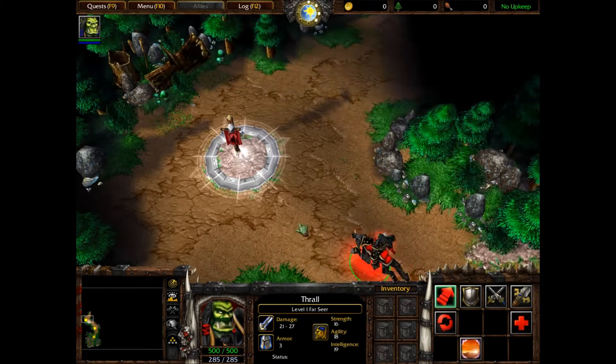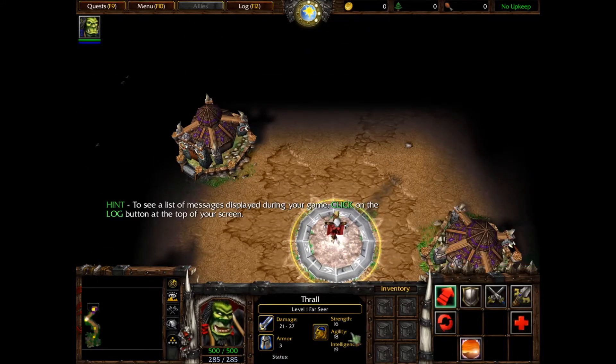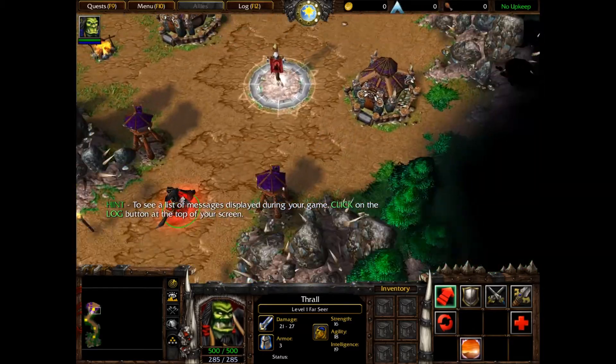This is working brilliantly. Very good. The path to the next banner leads through a black area. This black area represents terrain that has not been discovered yet. Notice how the black area shrinks as Thrall moves through it - this reflects areas you have explored. Select Thrall and order him to move to the banner in the middle of the encampment.